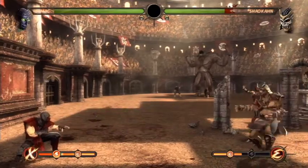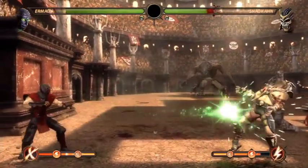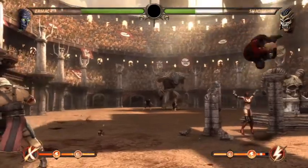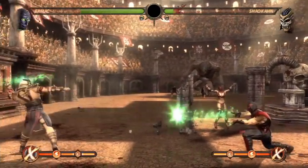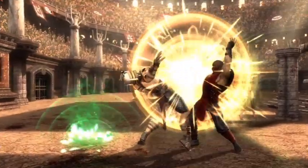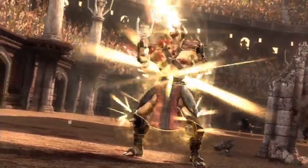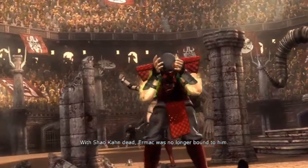At least you weren't a big dumbass like you were in Raiden's chapter. Just keep projectile spamming the crap out of Shao Kahn. Stay away, stay away — alright, come on, get him! Oh, I didn't even have to use my X-ray. 'This is for Earthrealm!' Oh I love this — watch — Shao Kahn go boom!